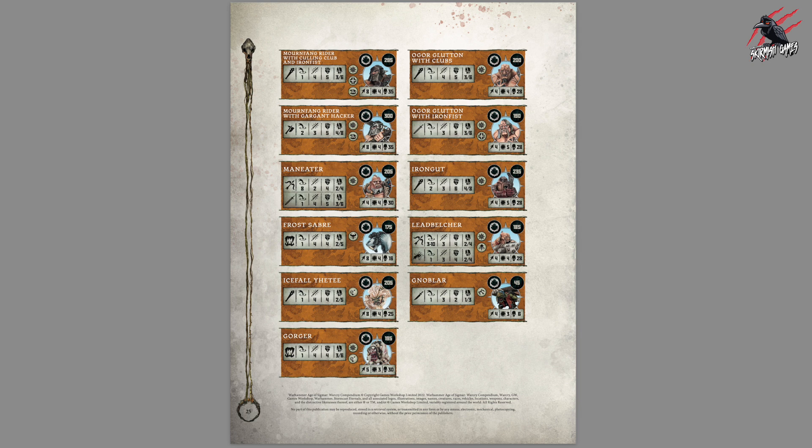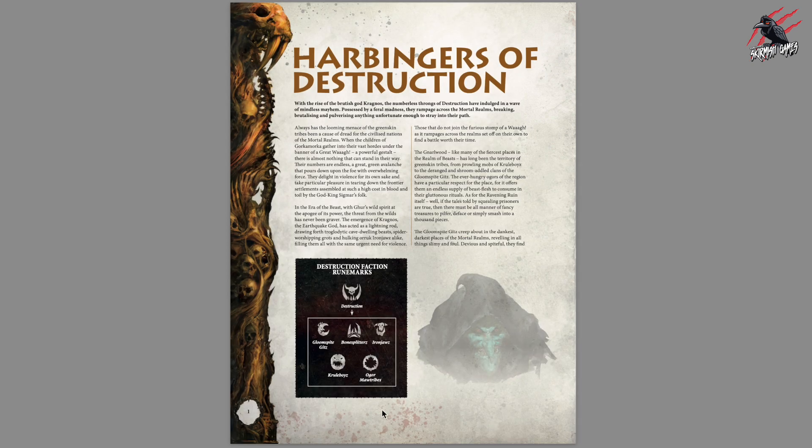That's the updated fighter cards for all the fighters in the Grand Alliance of Destruction. But again, no Underworlds models. Really want to find out if they're being discontinued or if they'll be included as a PDF once all the Grand Alliance ones come out. I would have expected to see their rune marks at the beginning of the book where we saw the Destruction Faction rune marks. But let's wait and see — all is not lost. Might find out later in the week.